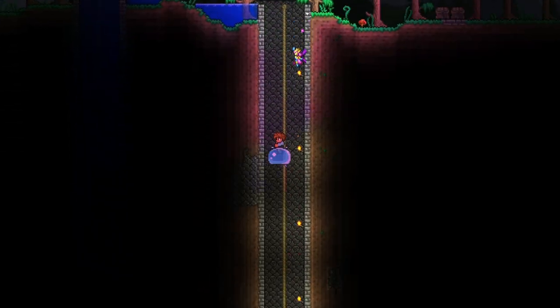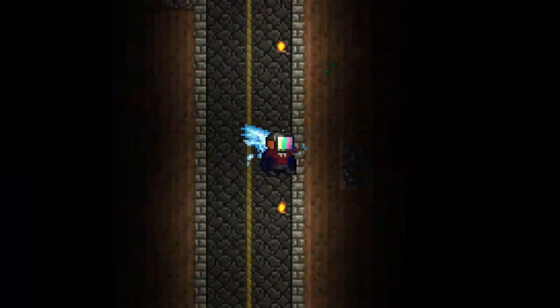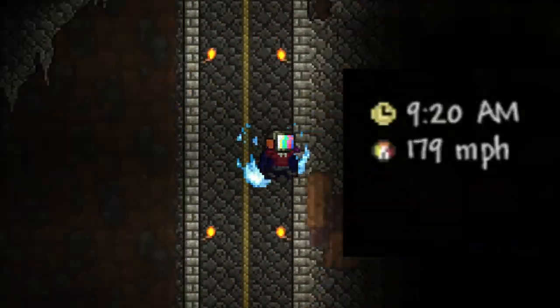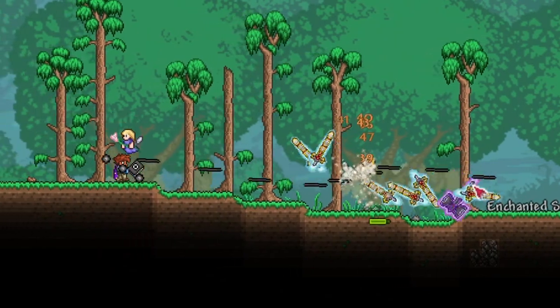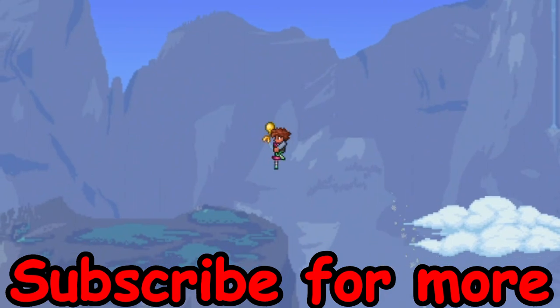And this is the best way to get max speed in Terraria. If you want to go down fast, just hold a Portal Gun and you will fall at 179 miles per hour, which is really fast. These are the ways to get max speed in Terraria. Thanks for watching, and subscribe for more.